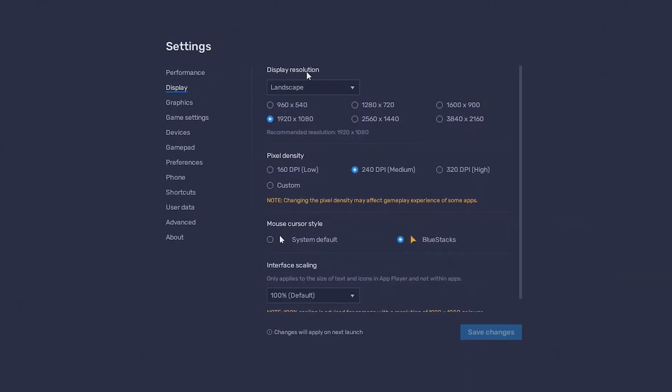Under Display, the main thing is display resolution — make sure you have it on landscape and then 1920x1080. If you want to do 1440, you totally can.